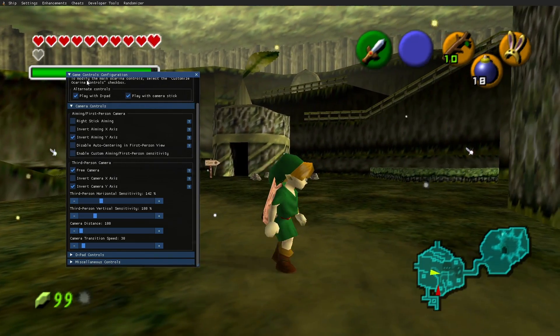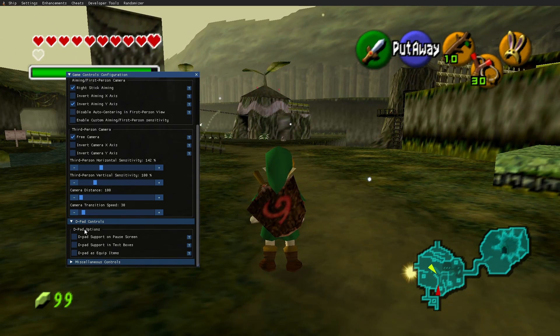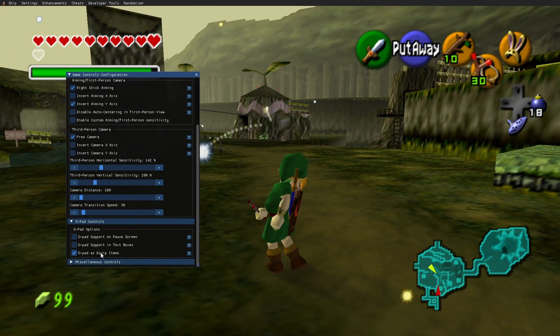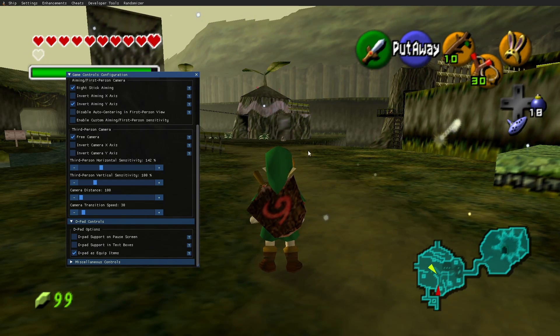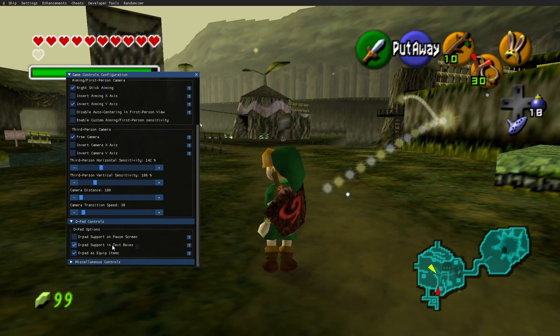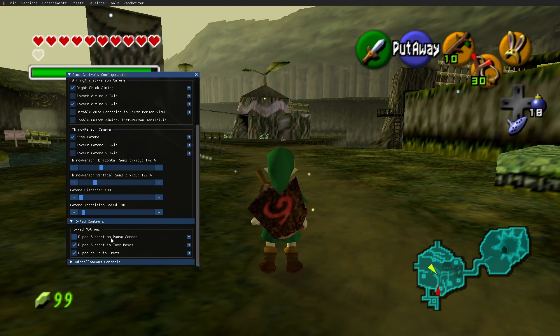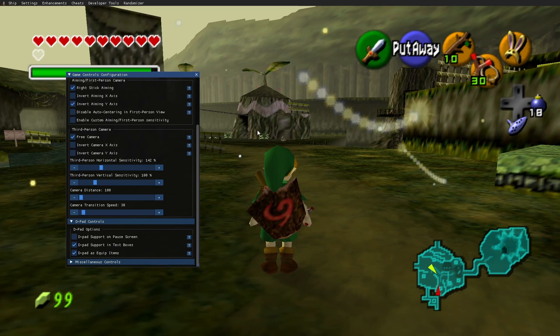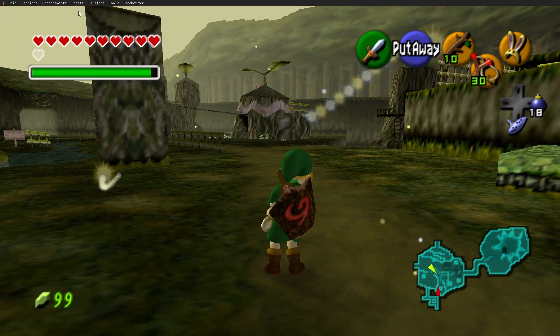In Ocarina controls we have 'play with d-pad' and 'play with camera stick', which will make the game much more enjoyable. Inside of camera options we have free cam. I have it set up so that my right stick is my camera control. Free cam will allow you to have full control over your camera, giving your game a more modern feel. Here we also have d-pad options — 'd-pad as equip items' is definitely recommended, which essentially gives you 4 extra item slots. 'D-pad support for in text box' is also recommended. But because you use these, you don't want to also use d-pad support on the pause screen, since you'll be using the d-pad to assign items and don't want to also navigate with it.